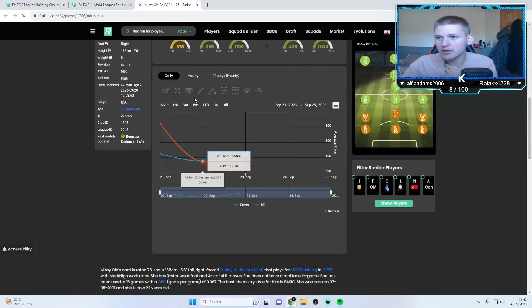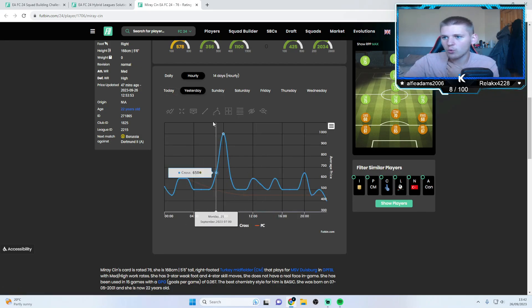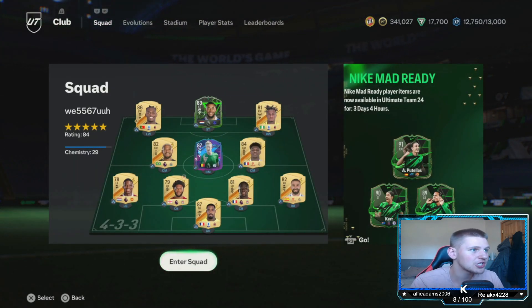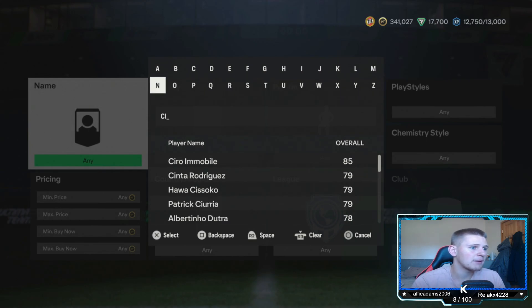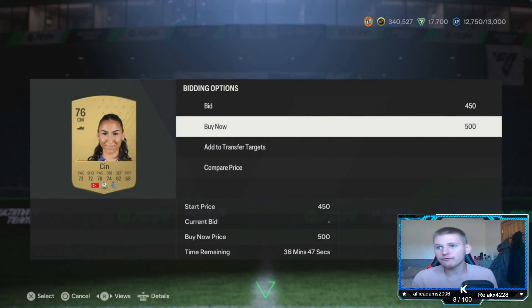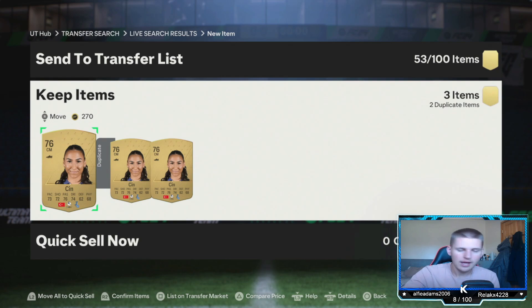I'm going to head over to the actual game and try to pick up a few of these for around 400-500 coins and see if she goes up in price. So you find the player — they're normally going to be about 400 coins. There she is going for about 450 to 500. Try and pick up a few. The longer they stay in the cheapest solution, the more coins you're going to make. I'll be back in a moment to see if they go up.